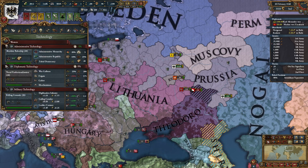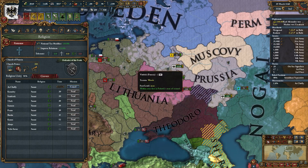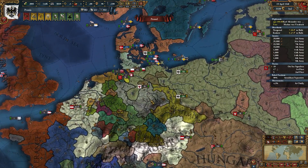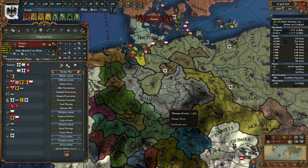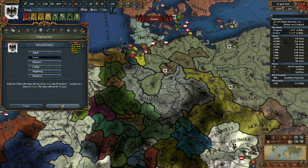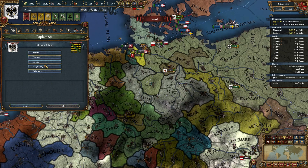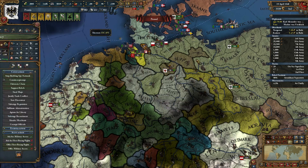Let's see if we can convert more of this dirty Sunni land. Saxony! Didn't notice that. We should probably do our claims — we need Kassel and Thuringan, that's it. Covert — Fabricate Claim on Kassel. Very good. Fabricate Claim... oh, we already have Thuringan. I don't think we needed anything else.